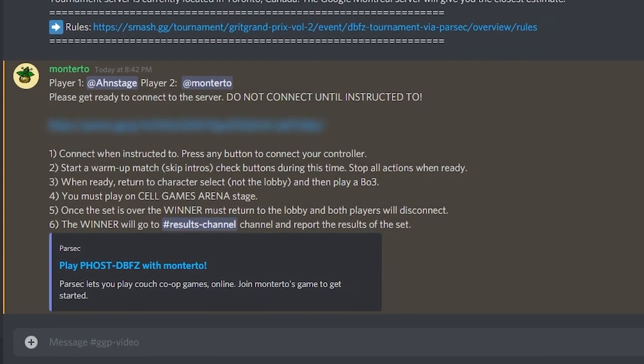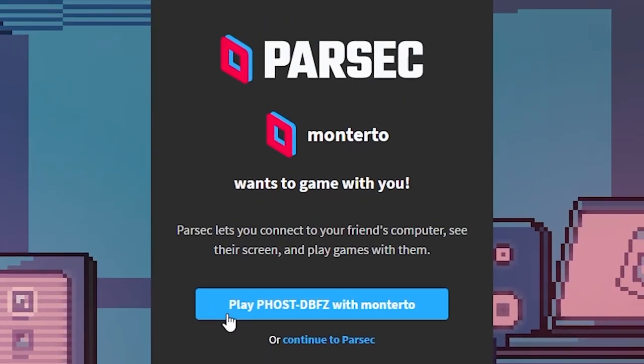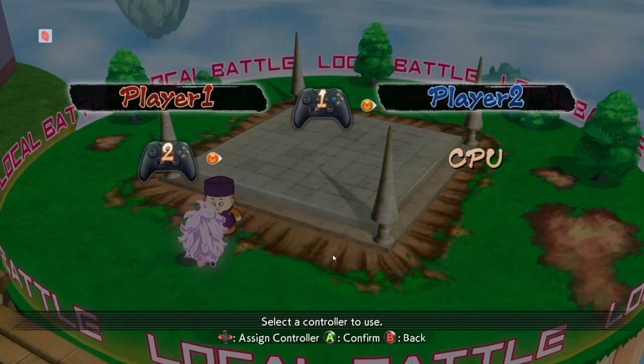Once you see the message, you'll be prompted to open up the client. Upon clicking on it and requesting to join, you're almost ready to join. Now that you're connected, we just want to confirm that Parsic can read all of your inputs from your controller.